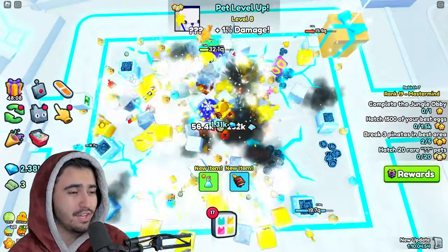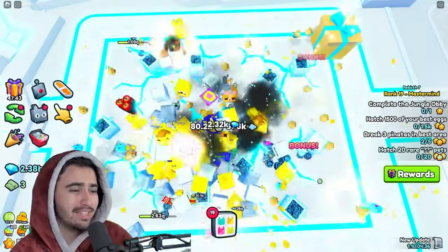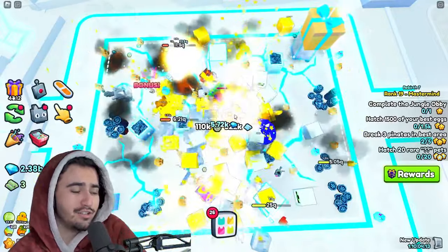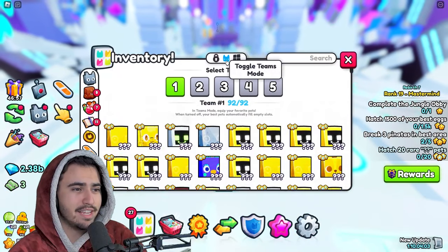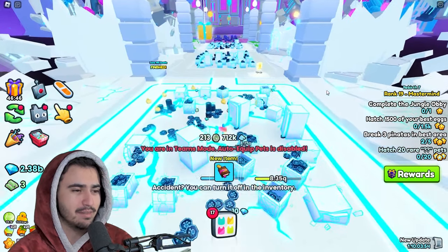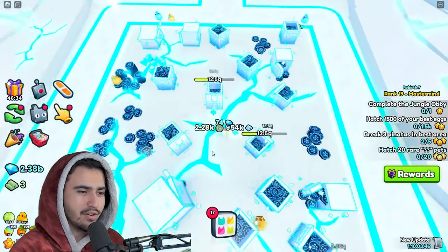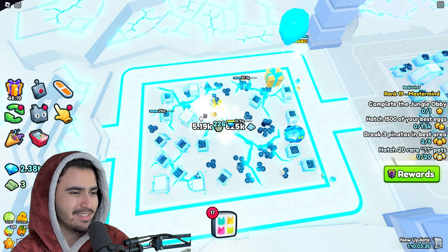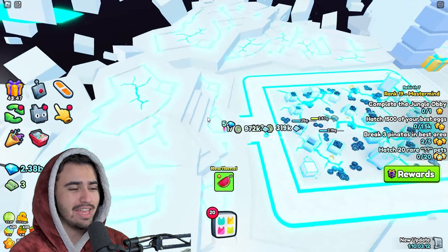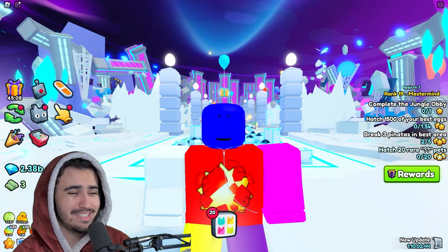If we equip our full pet team on this account, I don't think you can really even tell a difference. This enchant essentially does nothing if you have a decent team, because your pets are going to be breaking the breakables before your little orbs even have a chance to shoot at them. The orbs could help players just starting out, but I'm not entirely sure orb enchants have a place in this game. The lightning orb might actually be slightly better due to its AoE when the lightning strikes. Overall though, we just don't really have any need for this enchant, so the Nightmare Orb is just an okay enchant.